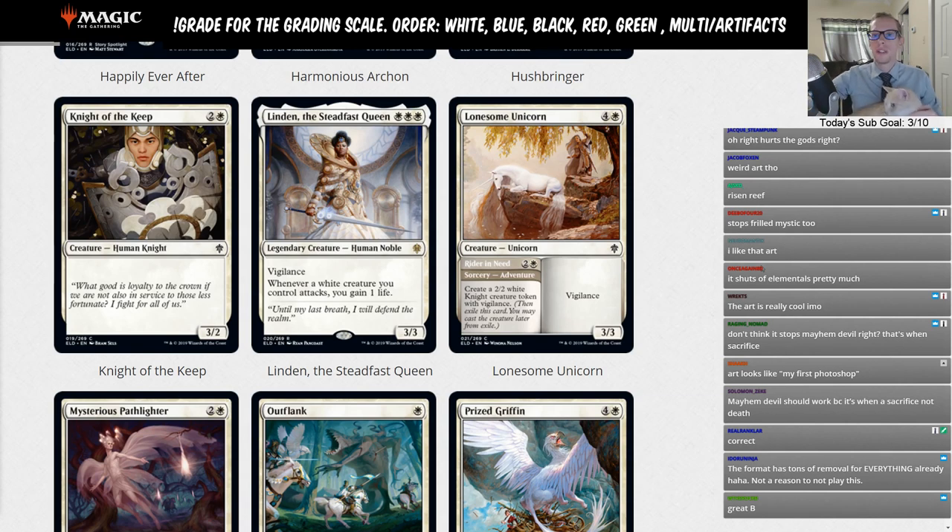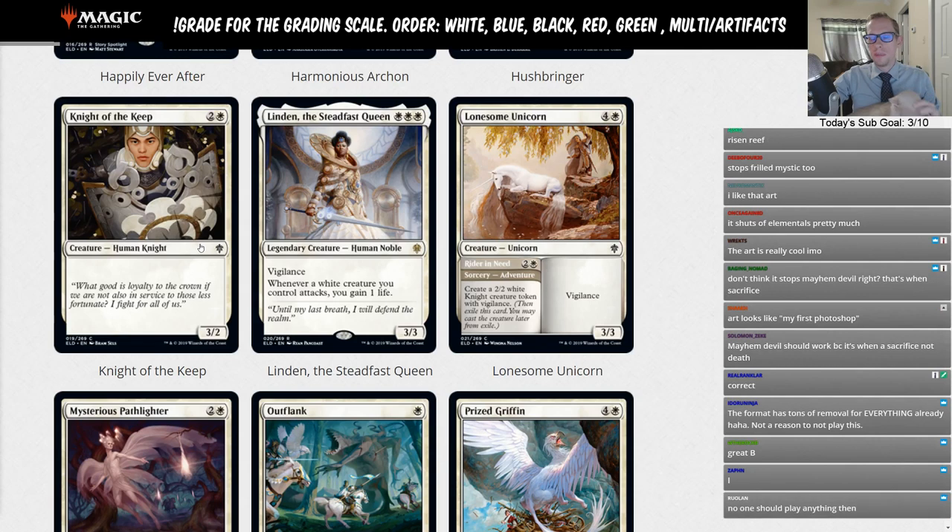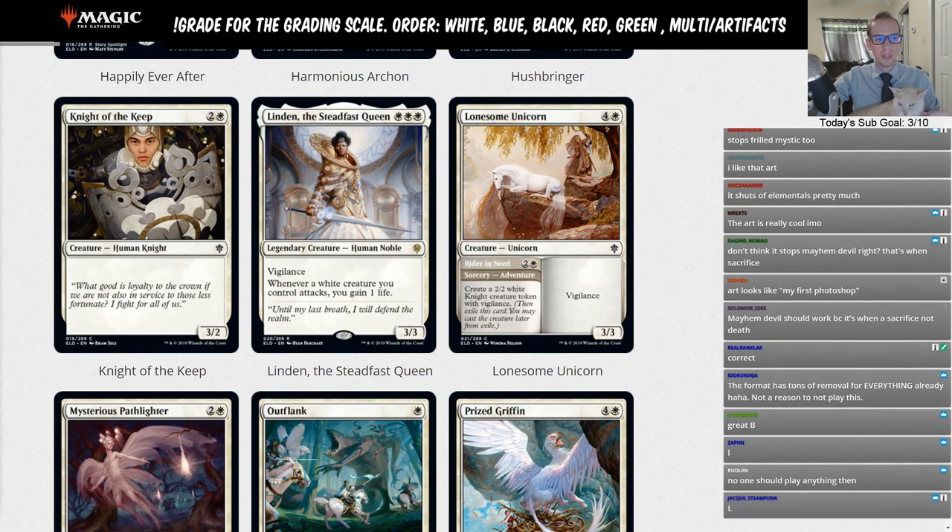Knight of the Keep — two and a white, a 3/2 Human Knight. While it does have the knight creature type, this card is really just made for limited. We don't play three-mana 3/2s in standard, so that gets an L.